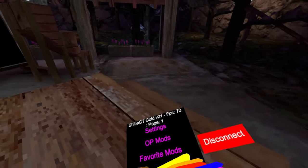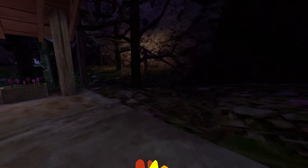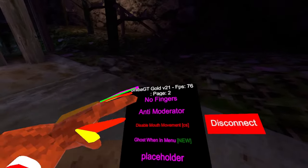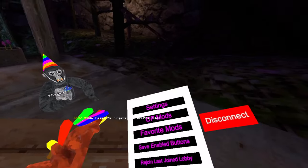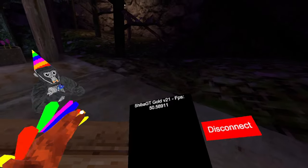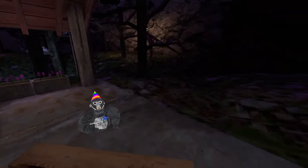Then we have OP mods — we're going to do that at the end of the video, so stay tuned. Favorite mods: basically you can set your own favorite mod by clicking on a random mod, clicking both of your bottom buttons, and then it adds it to your favorite mods. Then you can go to favorite mods and it would be there, but I kind of broke it and now I have to reboot my game.